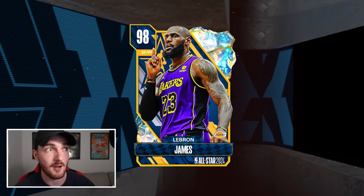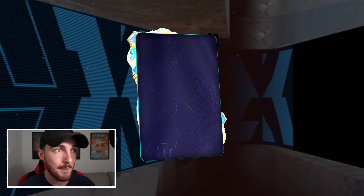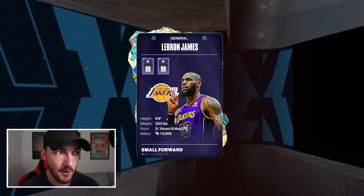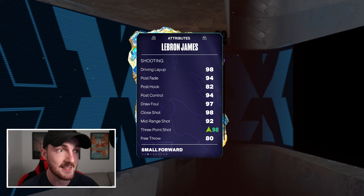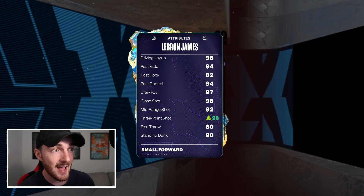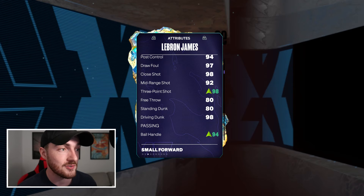This LeBron James is seriously looking like a Dark Matter. He's a 98 overall, but that means nothing — he is not playing like a standard 98. 99 offense and defense, six foot nine, that's already cheesy. We now have a boost in three-point at 98, and his post stats and everything are already so nice.